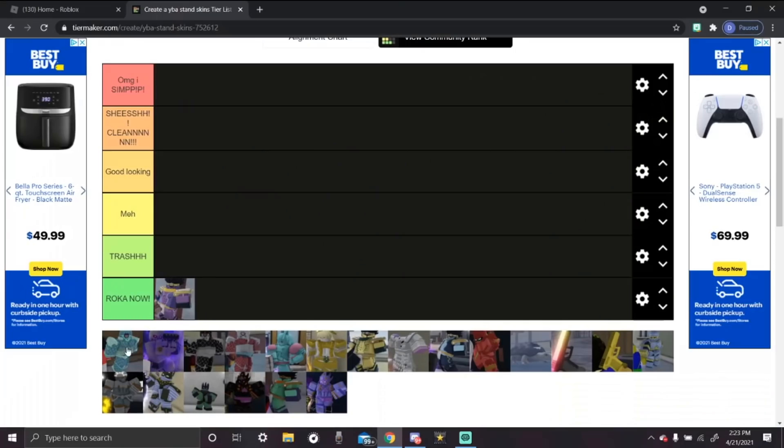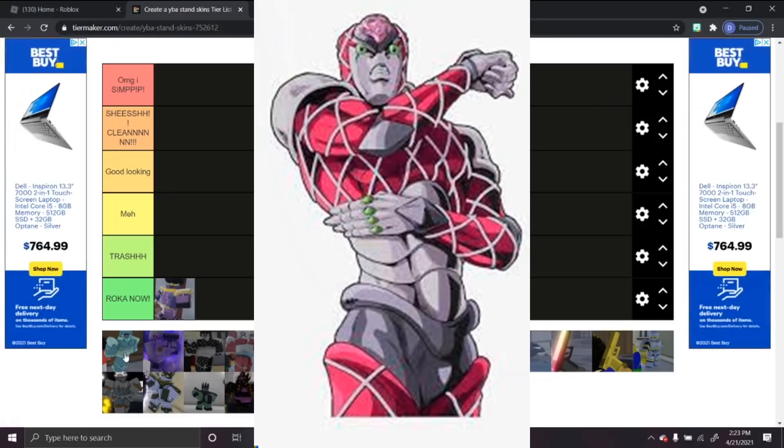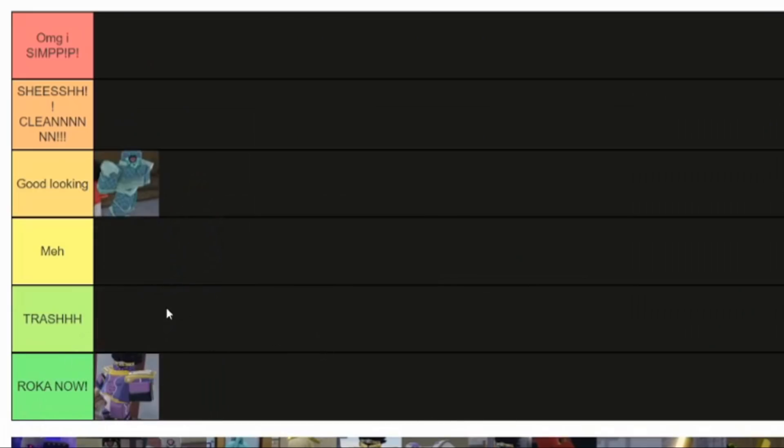The second stand we got is Turquoise King Crimson, or I'd say Water King Crimson. It's pretty good — I like the color blue. It's for people who like blue, it's pretty cool, like water.